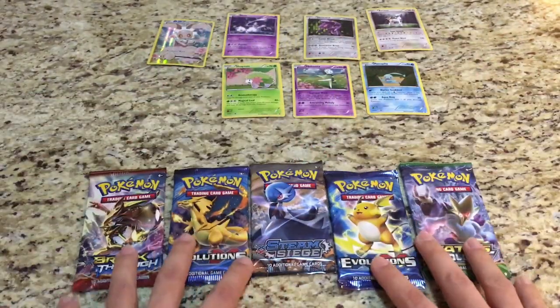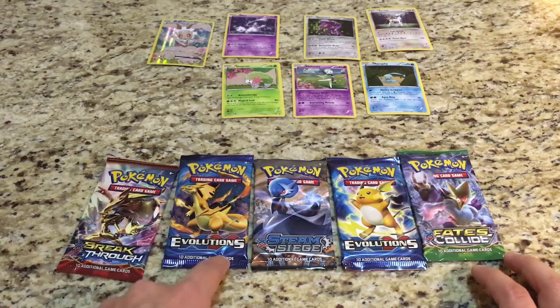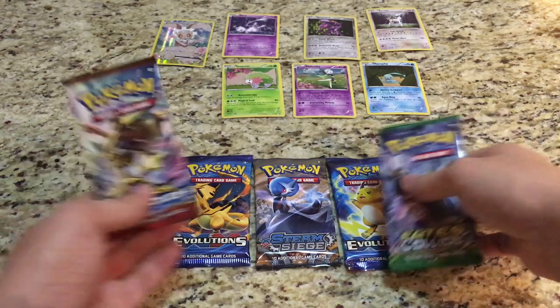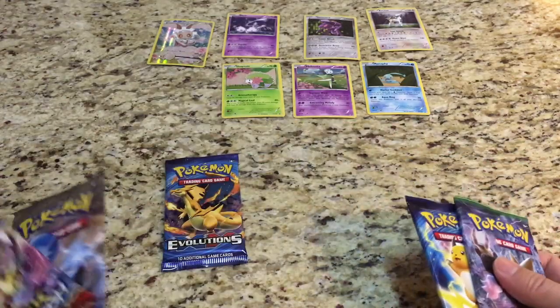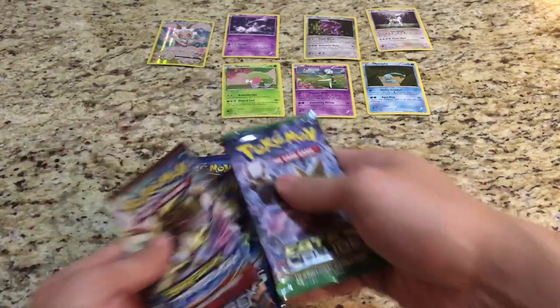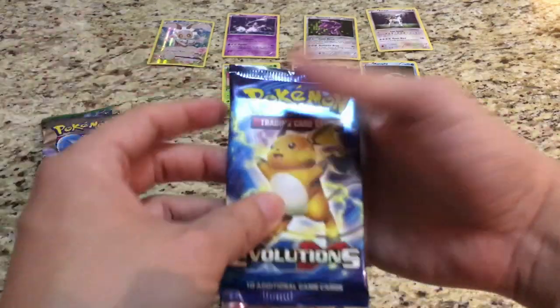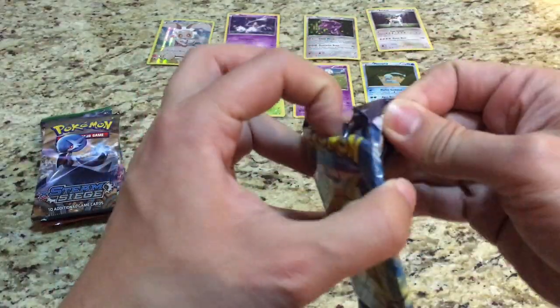We also get the five packs: Breakthrough, Evolutions, Steam Siege, Evolutions, Fates Collide — and you guys know I'm a sucker for Evolutions, so we'll leave Charizard for last. We'll do Fates Collide, Breakthrough, Steam Siege, and start off right.